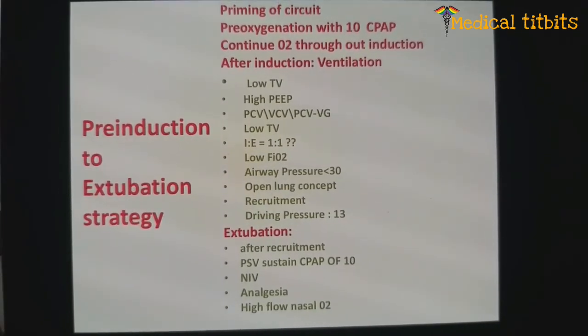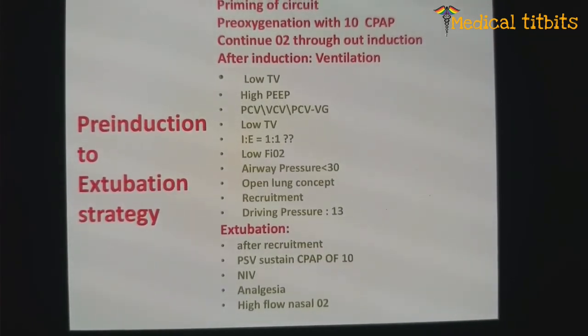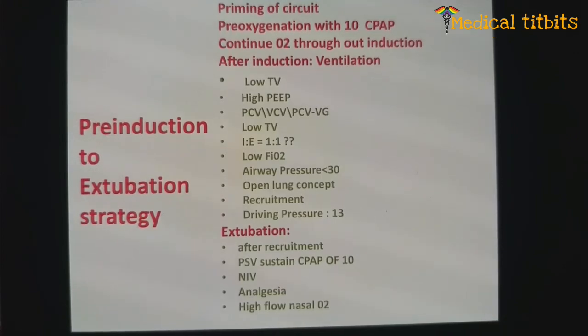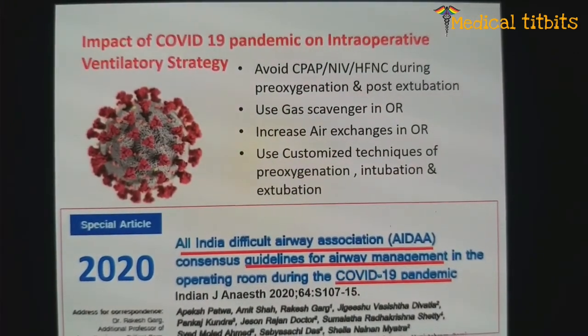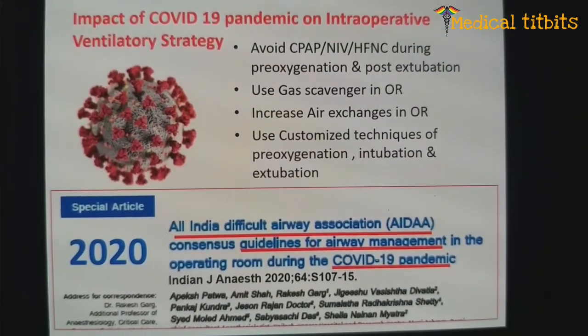Considering the COVID-19 pandemic, as far as possible try to avoid NIV, CPAP, and HFNC. Use a scavenging system, increase air exchanges in the operating room, and use a customized technique of pre-oxygenation, intubation, and extubation.